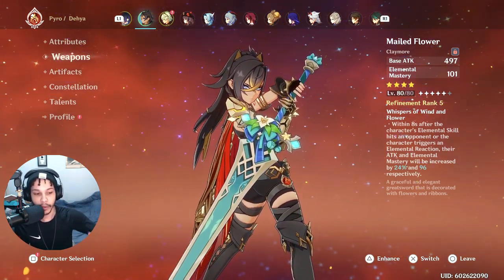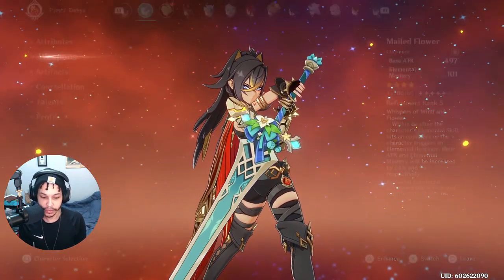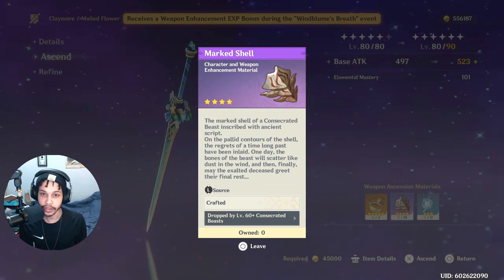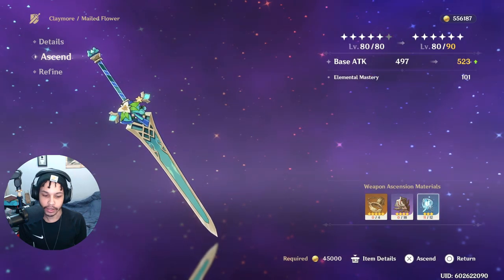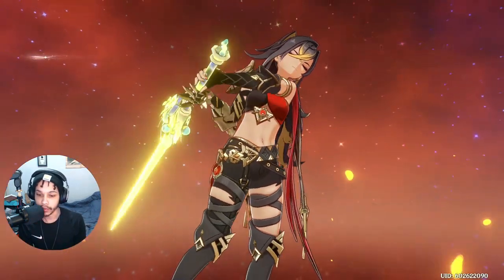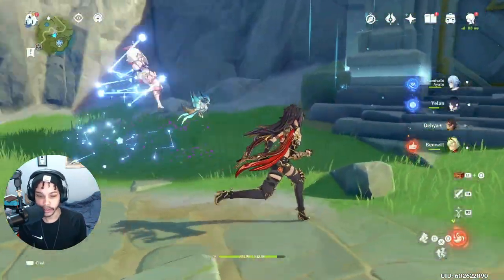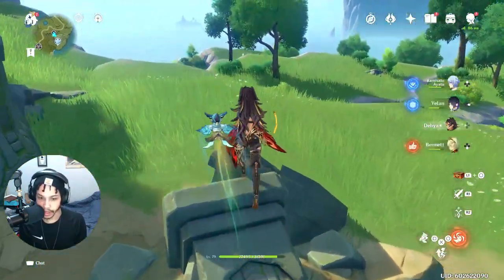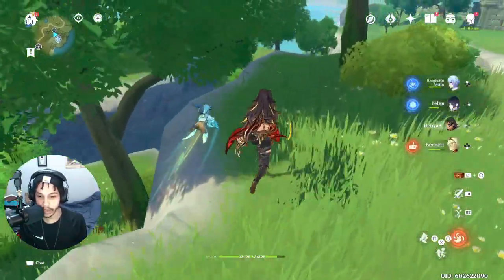As you can see, we have a refinement rank 5 and it is level 80 — I can't get up to level 90 right now, but I want to get the video out as soon as possible. If you have been leveling up this weapon, just know that farming these materials is going to be quite hard because the consecrated beasts are few and far between. Hopefully if you have some friends in co-op they can help, as they do drop a lot of materials when they die.